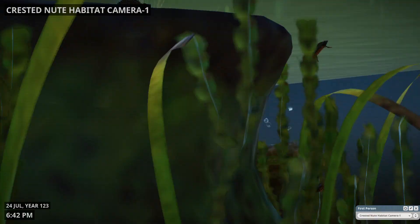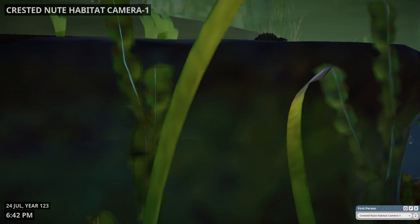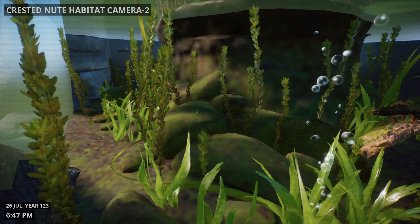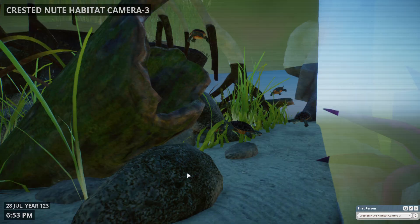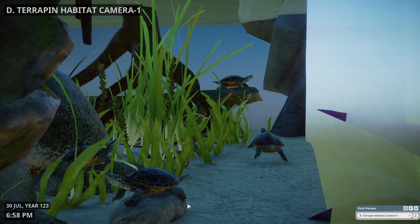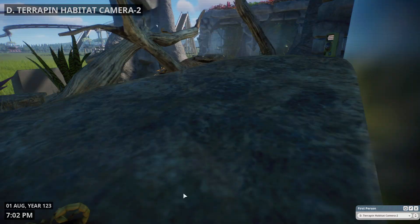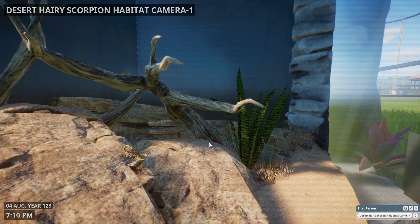Here's the crested newts and they are swimming around. There's one, and we got another angle, and a third angle. There's one swimming — look at them go, they went to bubbles. And here's the terrapins. And this is the desert hairy scorpion.